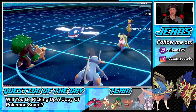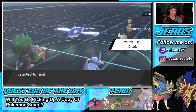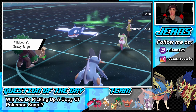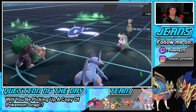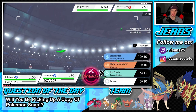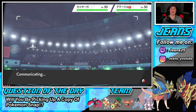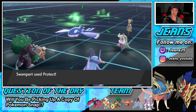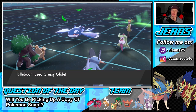He goes Kyogre into Serene Grace Thundurus. I'm going to protect Swampert and go for Fake Out onto the Kyogre slot, or I could swap. A Grass move is probably going to come through. I think I'll just go straight aggressive — I'll protect Swampert this turn and then get aggressive next turn. That's the better play — get some damage off.